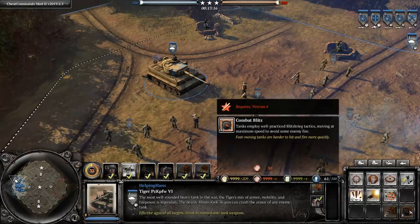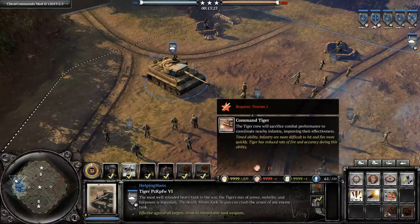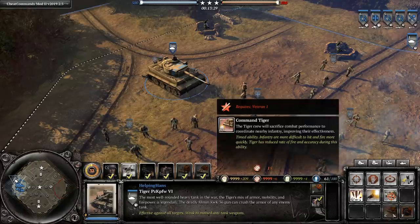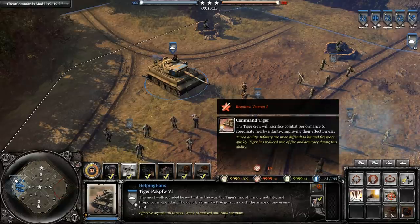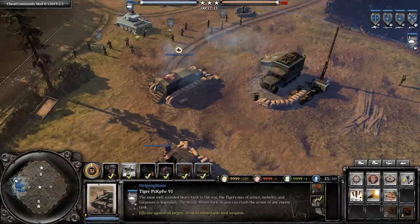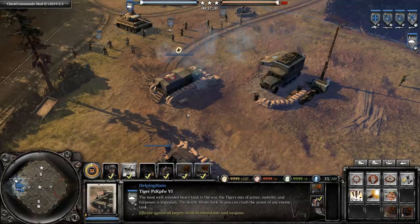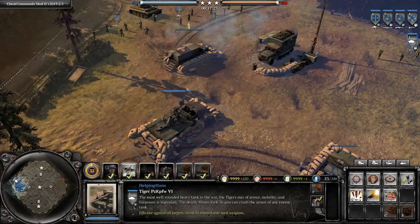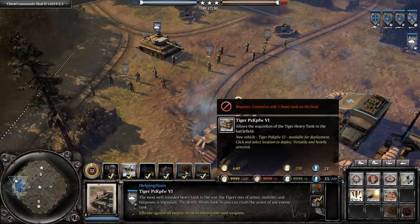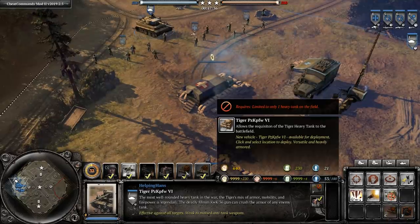The OKW Tiger also has the Command Tiger crew ability at veterancy 4 and 5, allowing it to utilize Combat Blitz. At veterancy 1, it has the ability to sacrifice its own combat performance to improve nearby infantry, making them more powerful in a fight. We'll go into detail later showing how much more damage infantry do with this ability activated versus not. The Tiger costs 640 manpower and 230 fuel, and can be called onto the battlefield once your Schwer Panzer Headquarters is built.